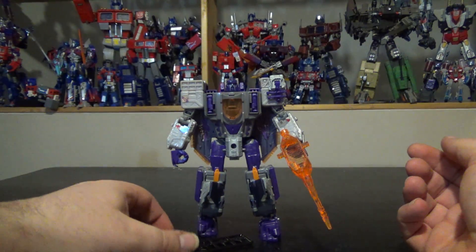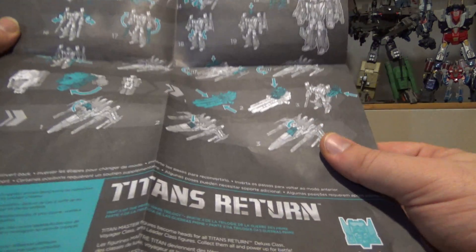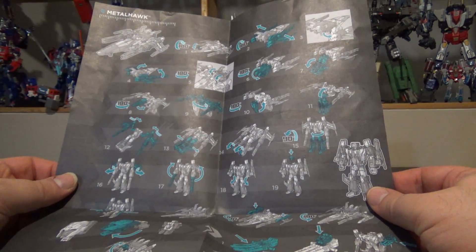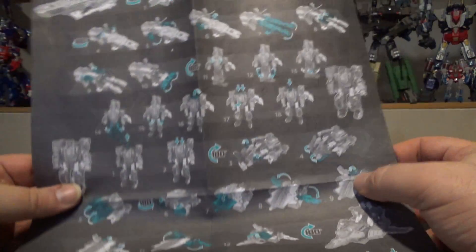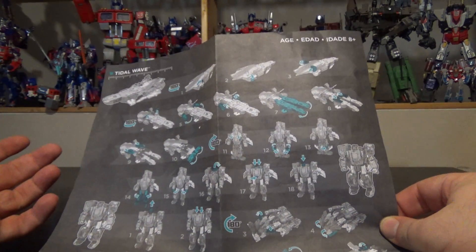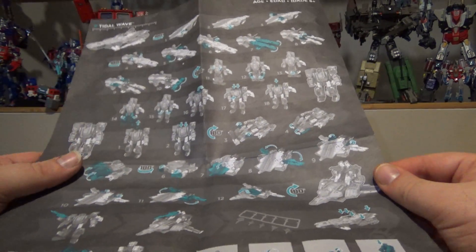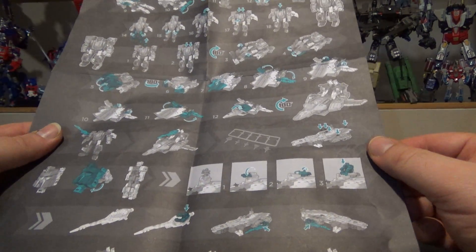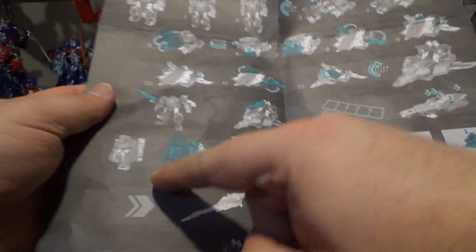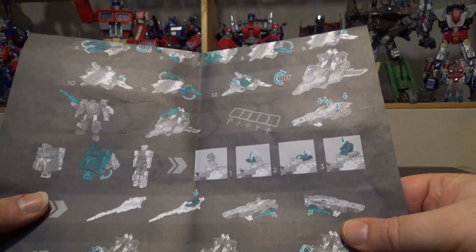So here we have the figure and first off we've got the instructions, which are a bit odd — it's just like a big poster. On one side we've got Metalhawk, which is one of the Titans Return figures that comes in the box with Tidal Wave. On the other side we have Tidal Wave's instructions: he starts out as an aircraft carrier, then moves to robot mode, and then into a jet mode. So he is a triple changer, and he does come with a headmaster called Fathom.